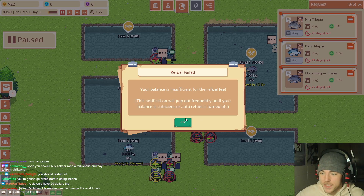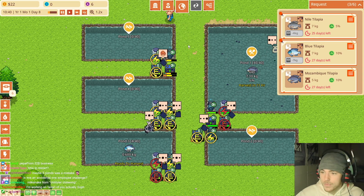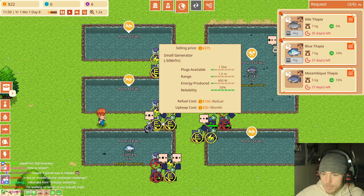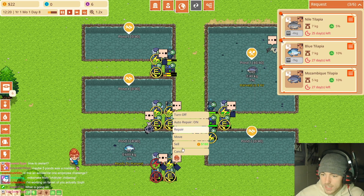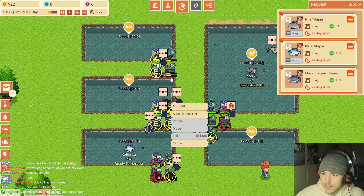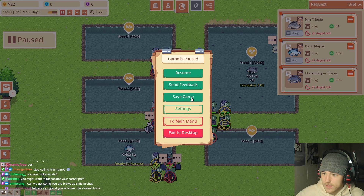I didn't start with 25,000 dollars to end up with 22 — this went well. Stop telling me to refuel things. Just get rid of them — sell, sell! I need to sell stuff. I don't care about the refueling. This guy's terrible. I want to choose a different worker. Let me out!